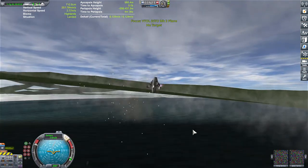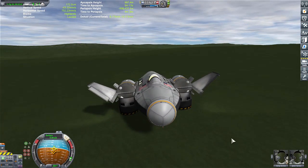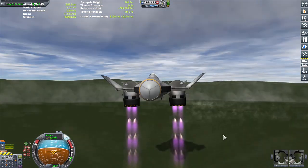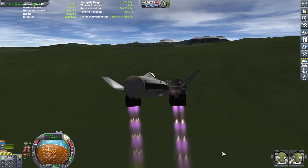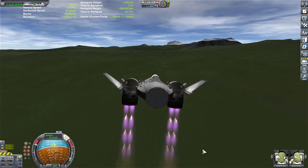Oh jeez. It doesn't help that we're on the side of a cliff - mountain side, whatever. So what I'm going to do is roll down the hill and activate the engines. Here we go. There you go, there you go. So the landing gears leave something to be desired for sure. Alright, let's point 90 degrees - there we are. A little too fast - get some altitude, go.